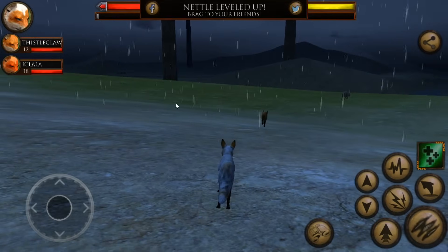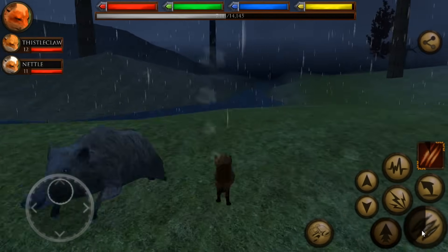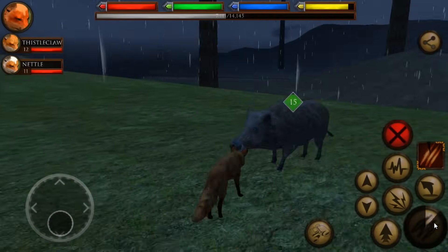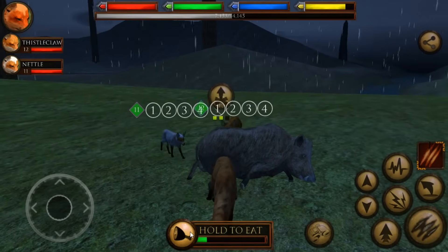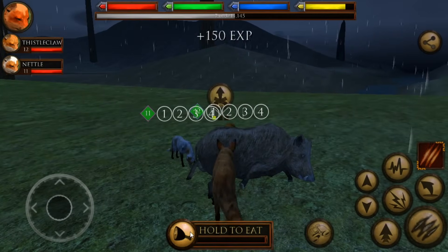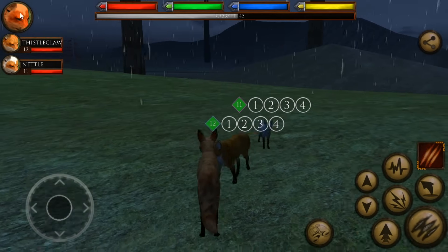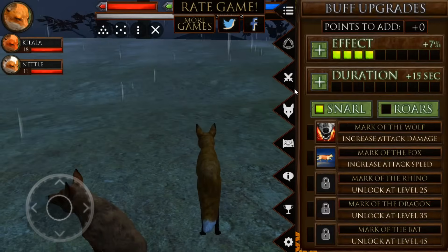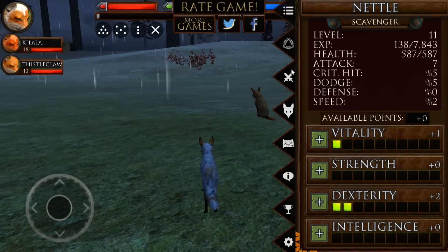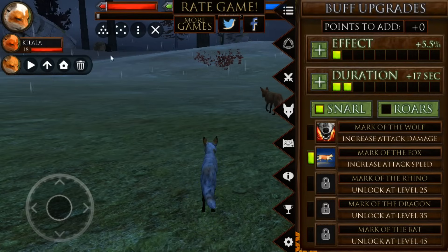Nettle is up to level 11, so Thistleclaw may need a little attention soon. Keelala is taking this seriously — she wants some food. She must be very very hungry as an expectant mother and just doesn't have any time to mess around. There we go! Have I assigned all of Keelala's points? Yes. Have we assigned all of Thistleclaw's points? Yes. Nettle just leveled up — she has a buff upgrade and increased attack speed, so we'll add duration onto that.